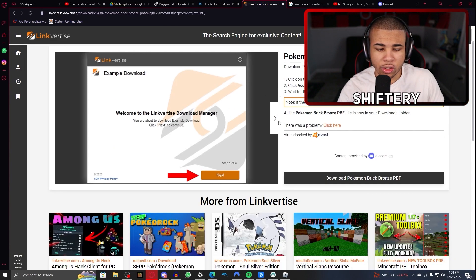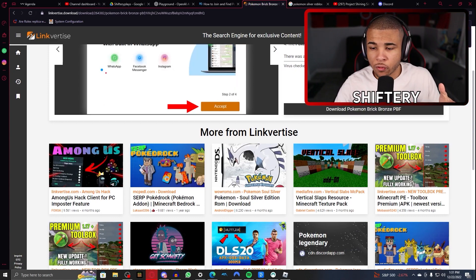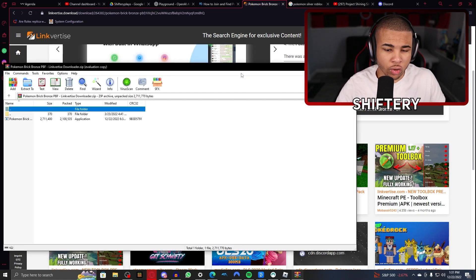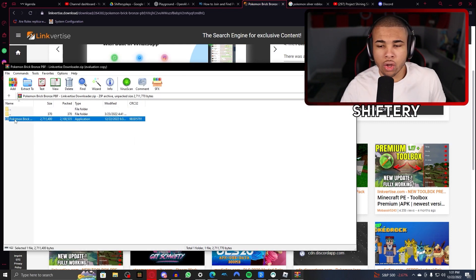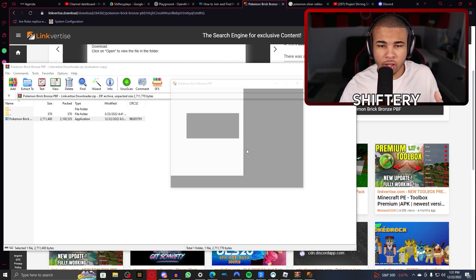As you can see, it's bringing me to this file - and this is very important. Once you download this file, you want to extract it or simply open it up with WinRAR. Click on the EXE and run it. Select English and wait for it to load.